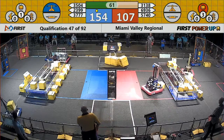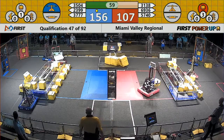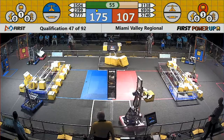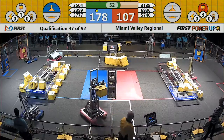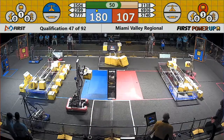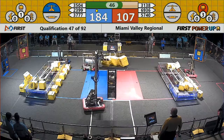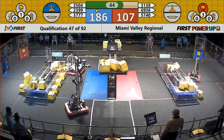Blue Alliance trying to make it go. 3-7-77 — the team on the move, representing the Bean City Bots — adding additional game pieces to the switch.